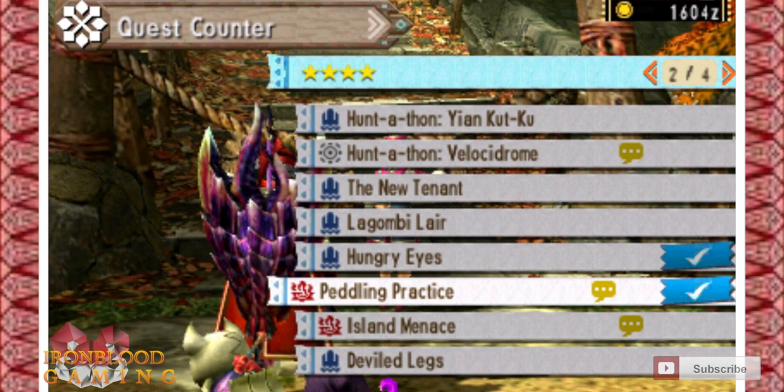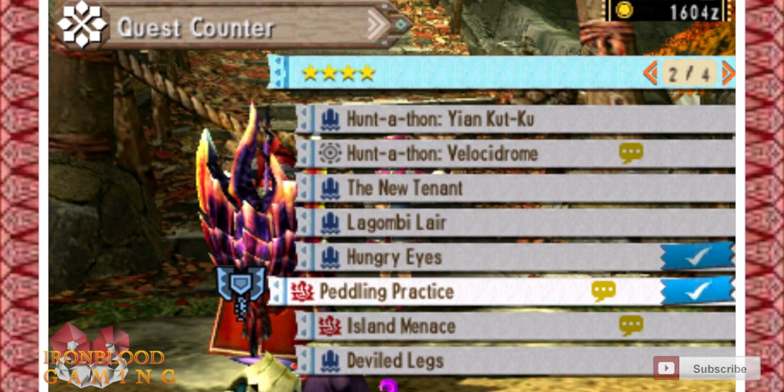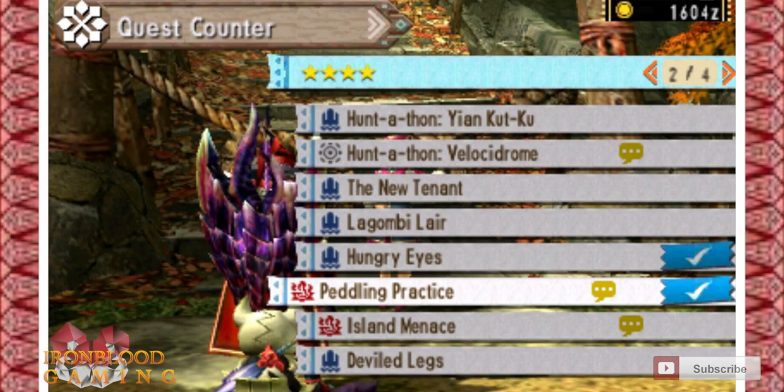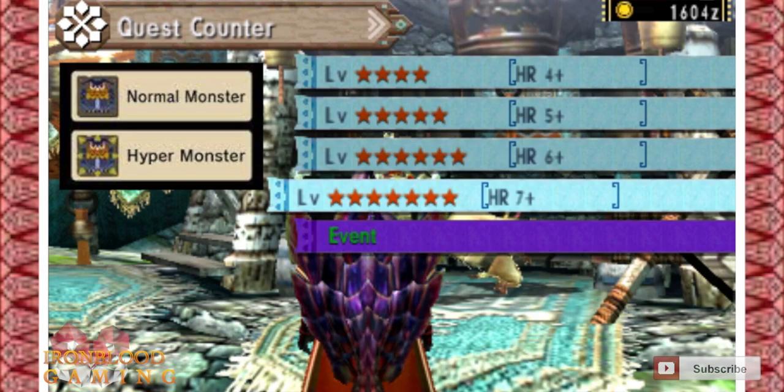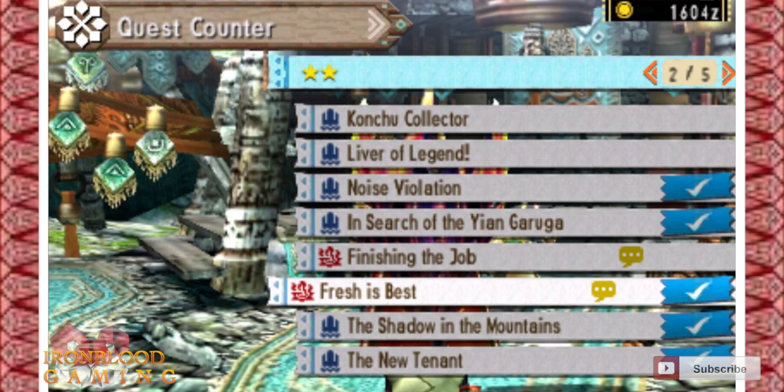Step three is the village four-star quest 'Peddling Practice.' Once you do that quest, come back and speak to somebody in the village. After that, go online and fight two hyper monsters — it doesn't really matter which ones, just pick any two that you like and take them out.